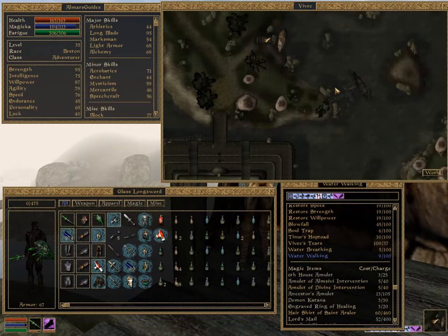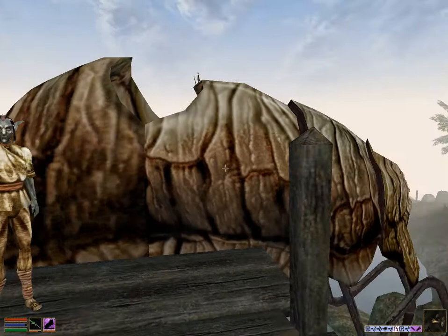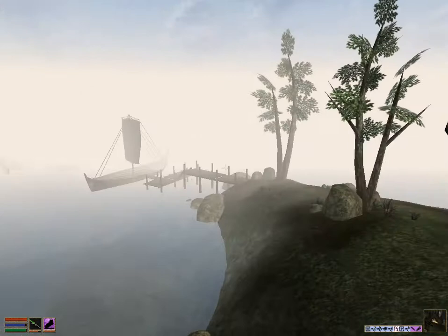Hey everyone, I'm Almar of almarsguides.com. In this video I'm going to show you how to get the 10 Pace Boots in Elder Scrolls 3 Morrowind. Where I'm standing right now is right out front of Vivek — this is the Vivec Foreign Quarter — and I'm standing right next to the silt strider. We're going to be starting by heading southeast from Vivek.